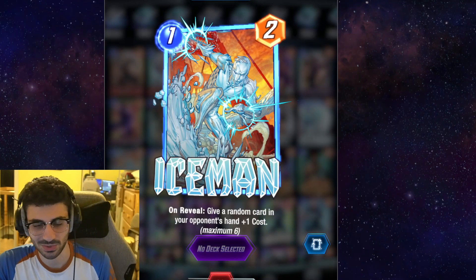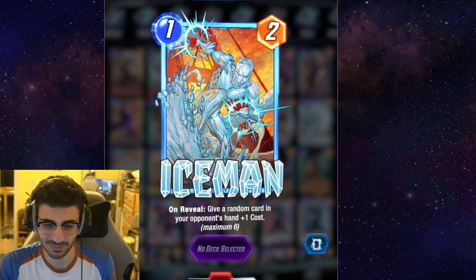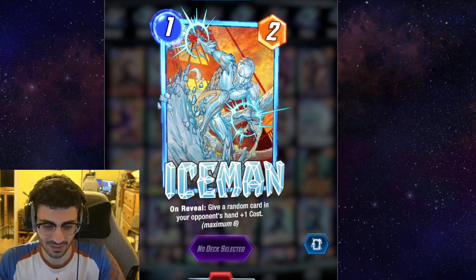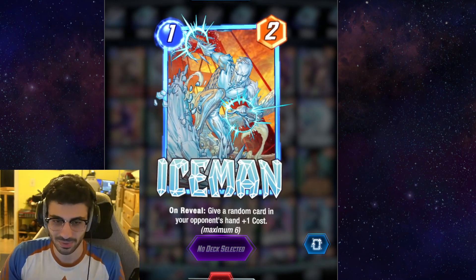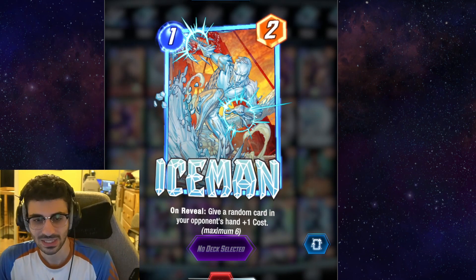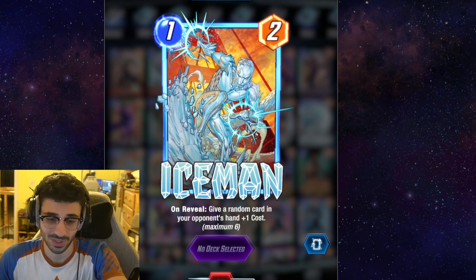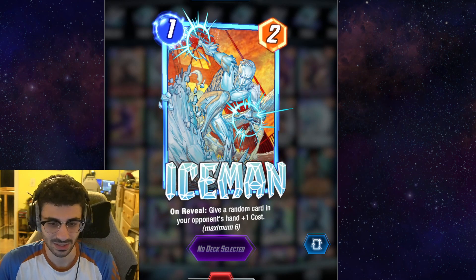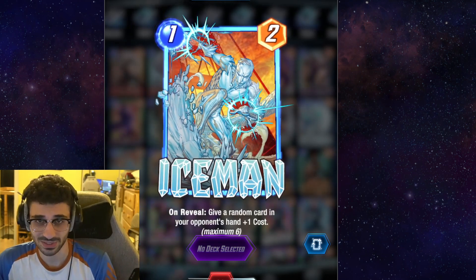Iceman might not seem like it does too much, but increasing the cost of a card in your opponent's hand is actually a big deal. Especially if they have a play lined up for the next turn or a specific turn, you're basically making them play off-curve or making them pass on a turn where they wanted to play a card. This can make your opponent's hand very awkward. Iceman is a very solid 1-drop, and this is the only 1-cost minion from Pool 2 that really stands out to me.